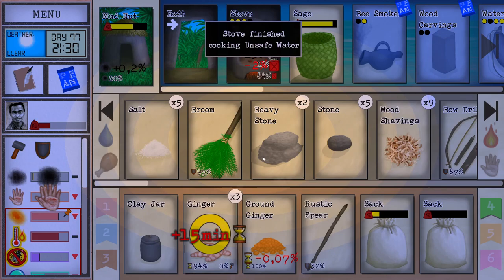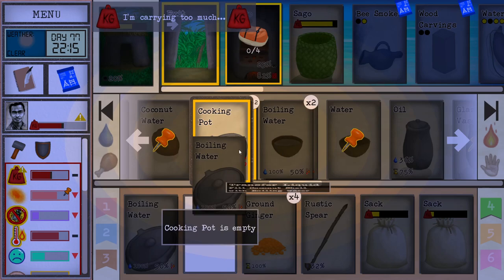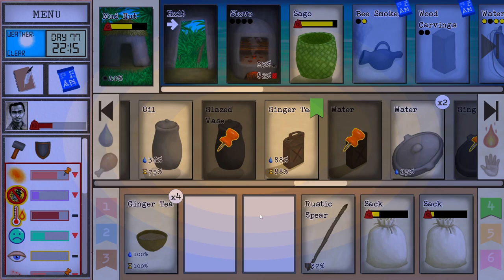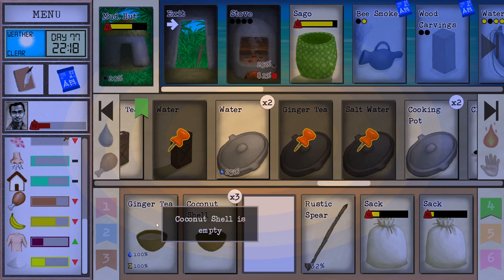Let's take the boiling water and make the rest of the ginger teas. I also need to plant some more ginger. Ginger is like a saving material here. It might seem that I spend a lot of time messing around with this ginger, but the reality is that thanks to the ginger I don't really need to sleep. So I'm actually positively impacted by the whole thing, believe it or not.